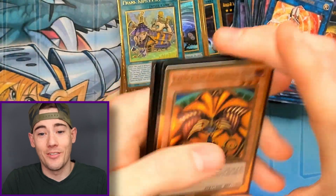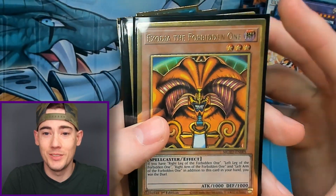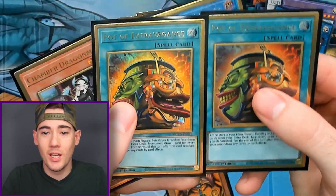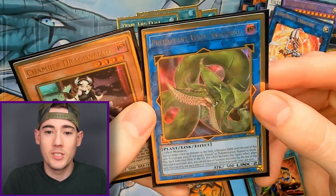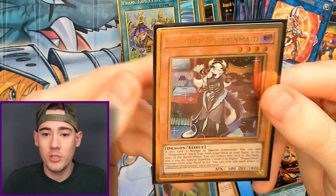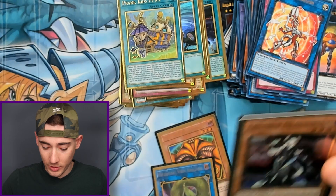But we started off hot. So we got Exodia the Forbidden One, Pot of Extravagance times two, Predaplant Verte Anaconda — which is the third most valuable card in the set — and Chamber Dragon Maid. We did get a lot of value, even though we didn't get exactly what I was looking for. Thank you for joining me today for the box opening of Maximum Gold Eldorado. We still need IP Masquerena and her alternate art version, Blue Eyes White Dragon and Red Eyes Black Dragon. If you enjoyed the video please give it a thumbs up and don't forget to subscribe, and I'll catch y'all next time. Peace.